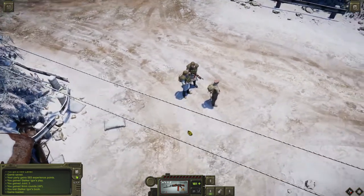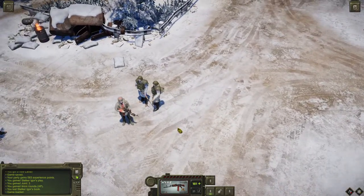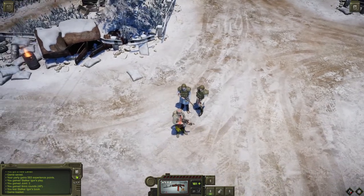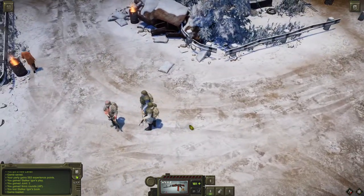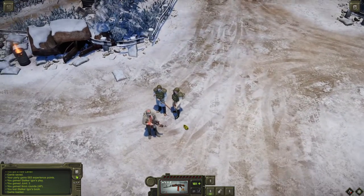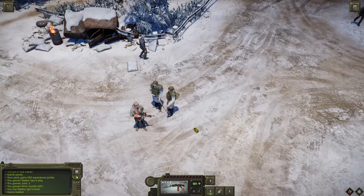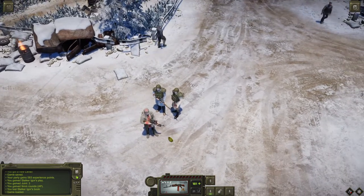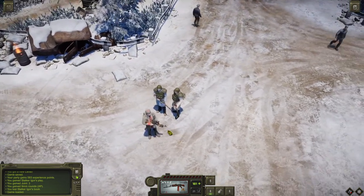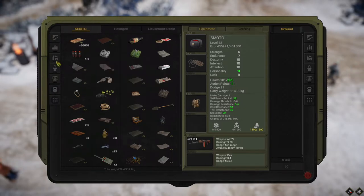Hello folks, what's up! Welcome back for another video of Atom RPG Trudograd. This session is about solving the Stalker's Igor play or puzzle. This is an easter egg added by the developers, so it's a little tricky to solve, and you need to have high scaling for solving this puzzle. Here's what we're going to need.